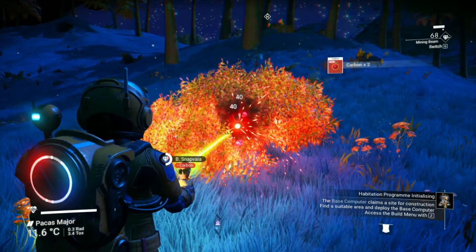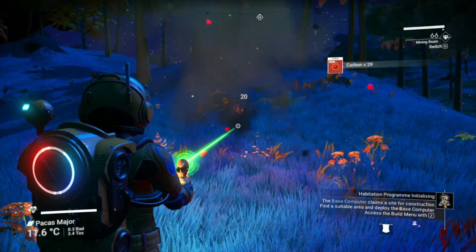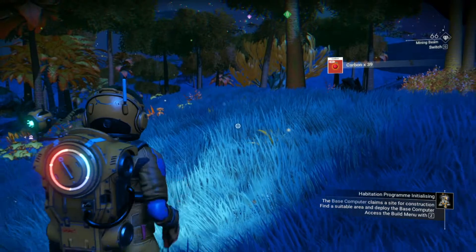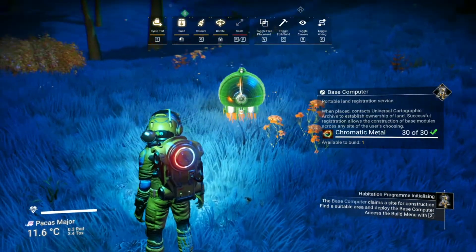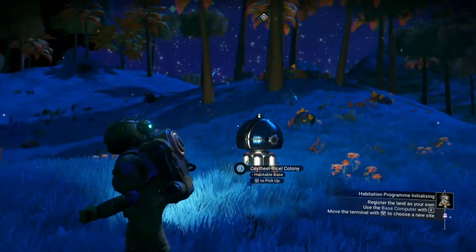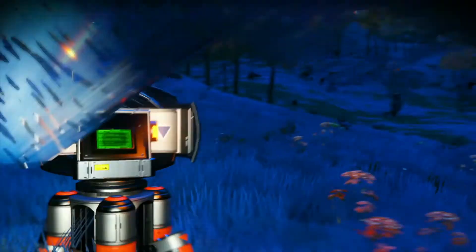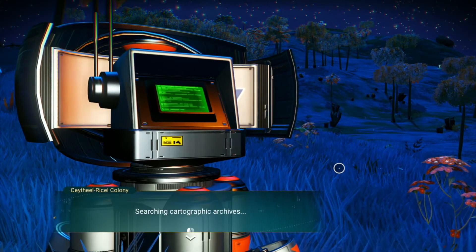Now building the base. This is my first base — it doesn't have to be great, all I have to do is put down six base parts. But as soon as I start building it's going to be a storm. I'm going to go over here and place down the base computer. What it's going to do is tell me to register the land, so I hit E and it's searching the cartographic archives.